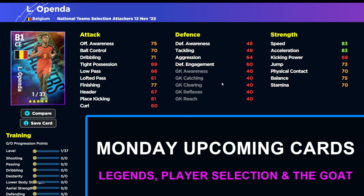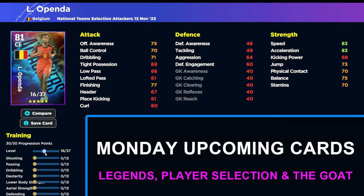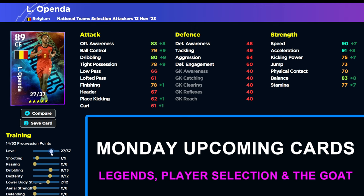We also have Openda — a lot of young players coming in here. He's in a similar position to Nunez and Nanto. The Leeds version of this guy was a very cheap budget option and I think this card will be no different. He's in a similar boat to Nunez in that his balance is quite high but his tight possession is quite low, so you're going to have to boost that up to at least 80, which takes something away elsewhere. If he has 28 levels or so we might be able to make him nice with the finishing and dribbling — it's not a bad card.